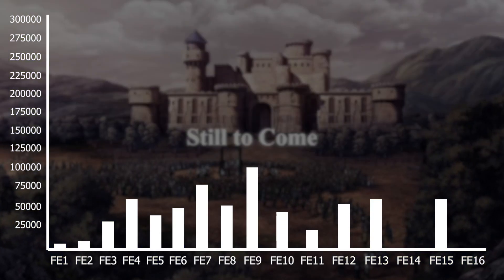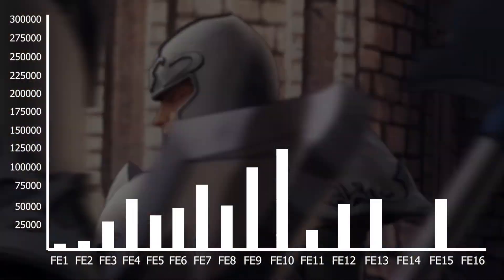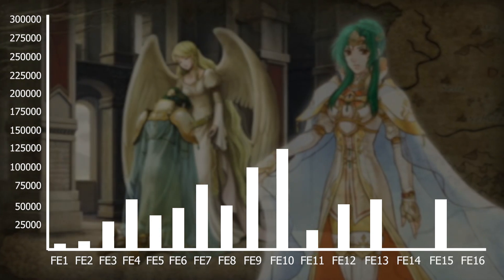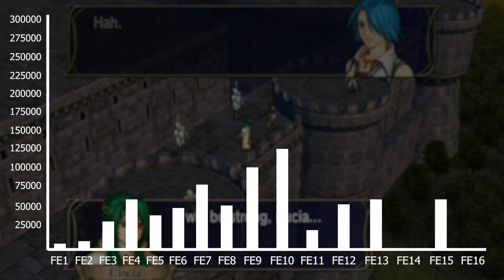Then at number three is FE10 at 130,700 words. FE10 is basically the same as FE9 just on a larger scale. It keeps the base conversations and has around 42 playable chapters with all the politics going on.